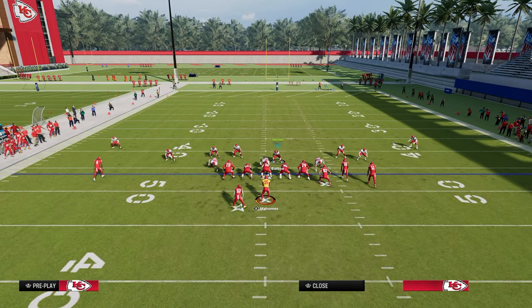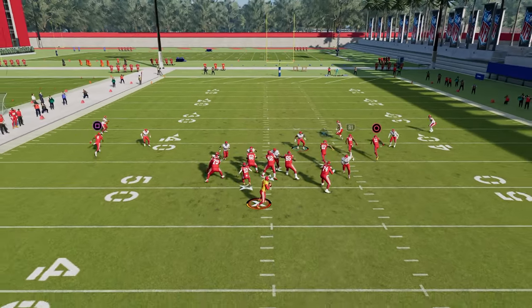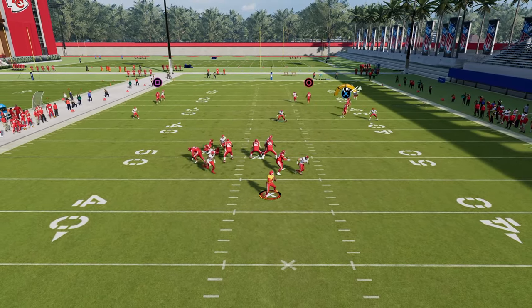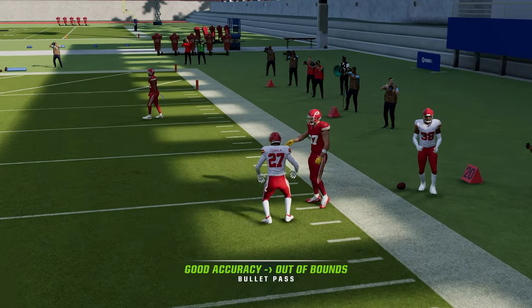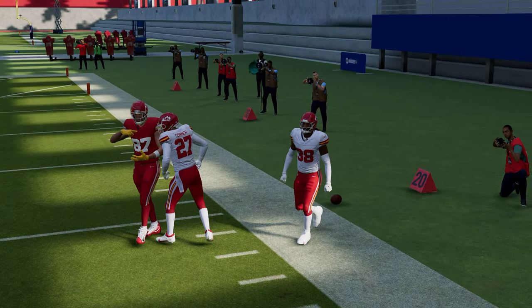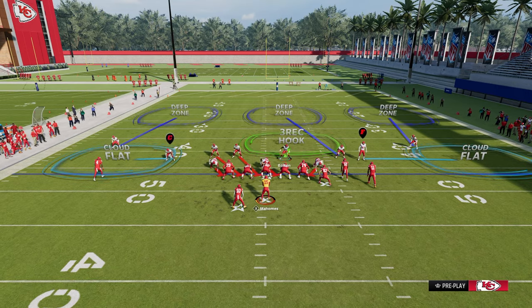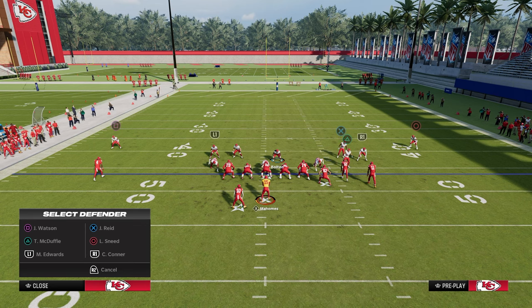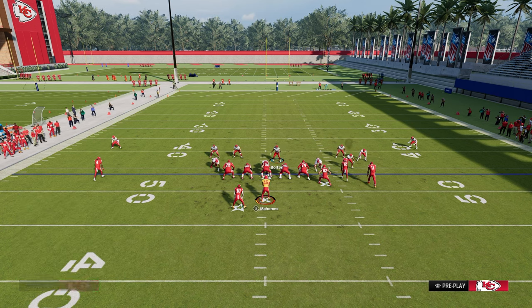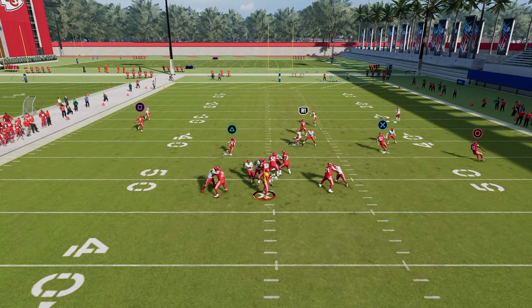The beauty of these cloud flats is that one of the most popular route combinations this year is the double corner route, and the cloud flats will typically be able to play that. You can also feel free to shade outside, but be aware that shading outside moves the corner on the left over to the right side against a bunch formation for some reason — I'll show you how to fix that.